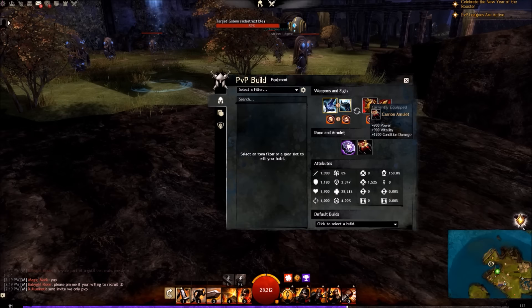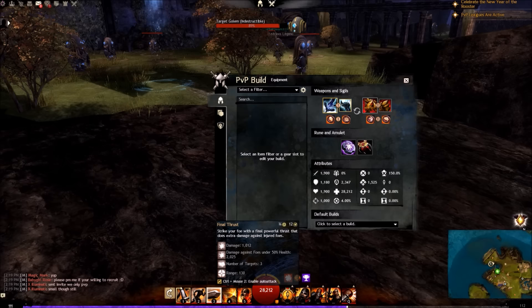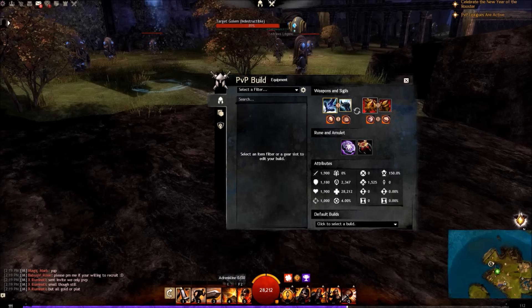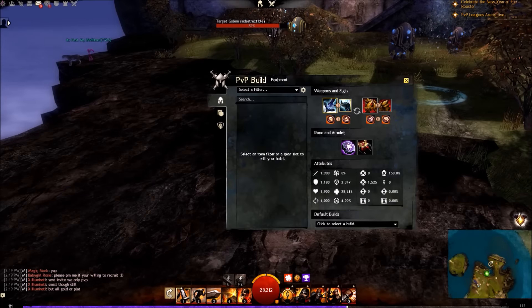Vitality is obviously great for staying up on a warrior. As we have a lot of passive heals, it's very important that our health pool is quite large to receive those heals. Power is also quite good because on your sword you have Final Thrust, which does fair damage, and your mace will do decent damage too if you don't have any condition skills off cooldown.